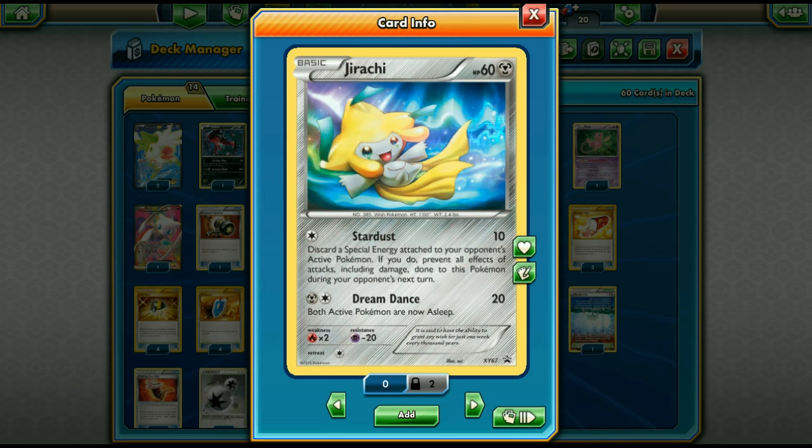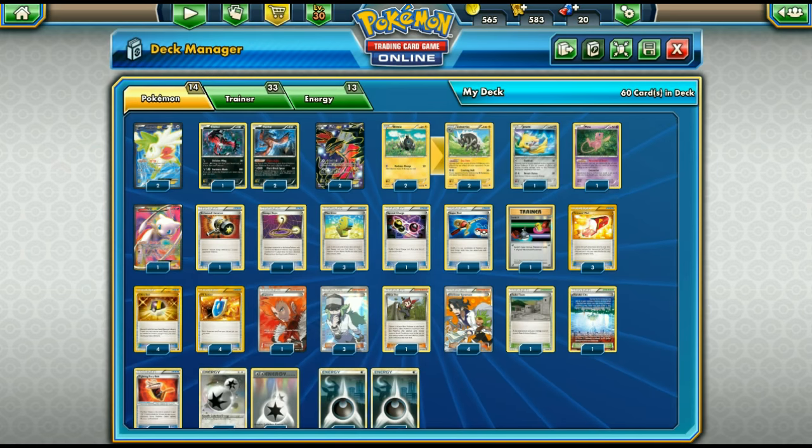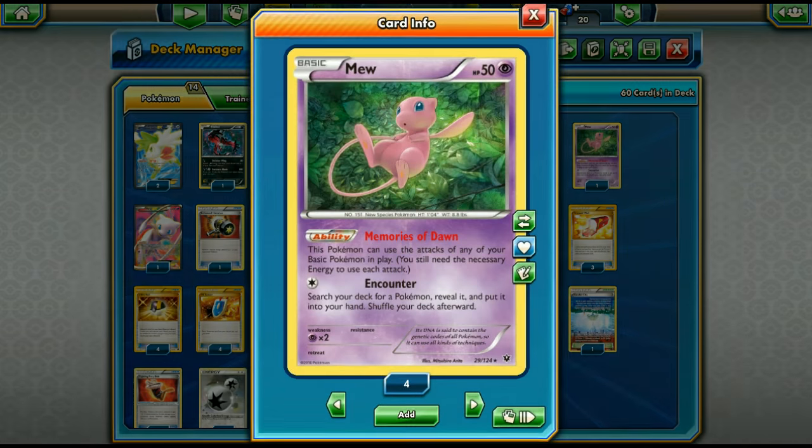Jirachi is kind of an underrated card. Stardust only does 10 damage for one energy, but you can discard a special energy attached to your opponent's active Pokémon and burn all effects of damage done to it. This is a good way of dealing with Giratina — Giratina needs Double Dragon Energy, so you can Stardust those off. It's also good against Vespiquen, any deck that relies on special energy.